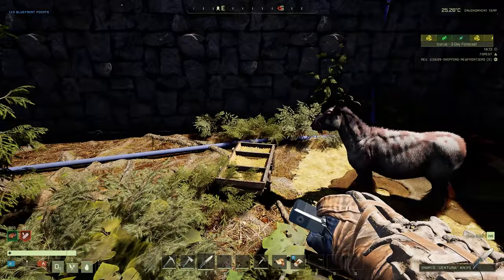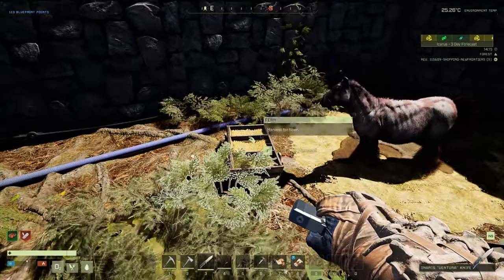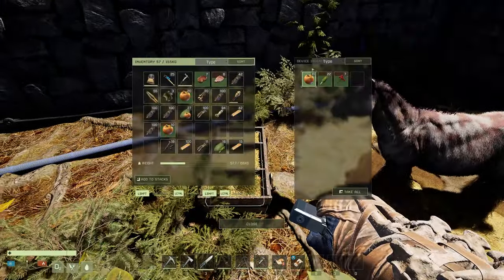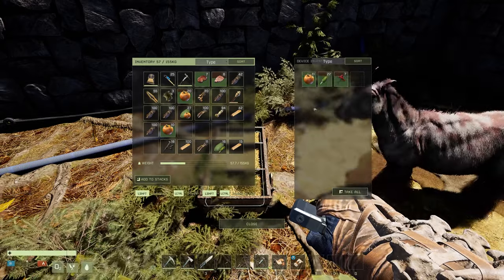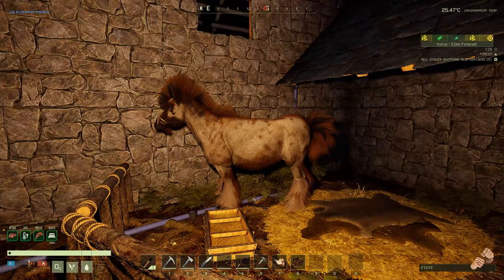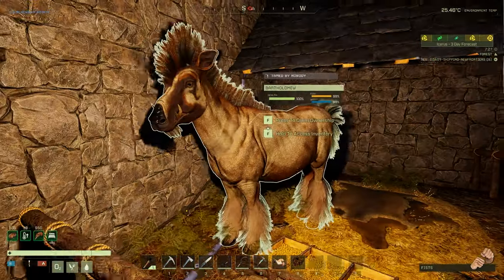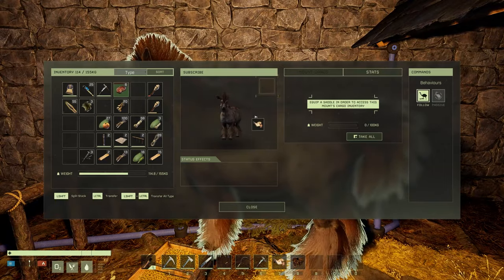Let's go ahead and feed that creature. I've tried multiple foods and it looks like pumpkins are what it likes the most. I haven't done in-depth testing, but I tried with just pumpkin, just corn, and berries, and the pumpkin was going down the most when it was on its own and when mixed with other foods. Check that majestic beast out — it looks pretty cool.